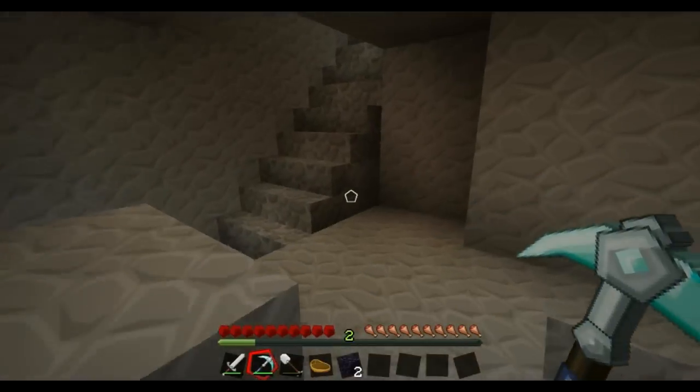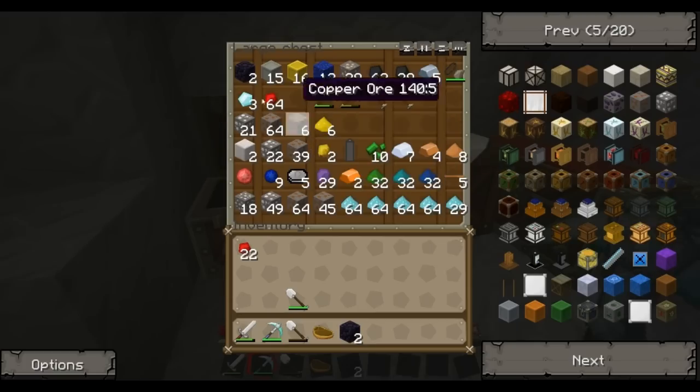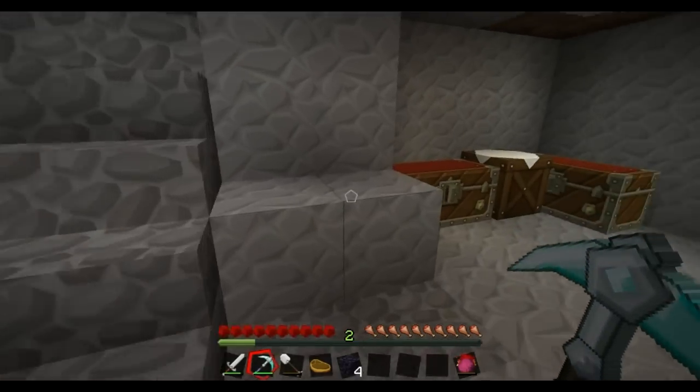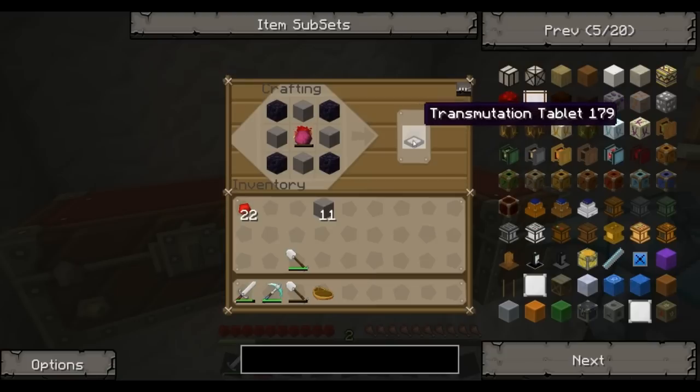Now that we have all of our stuff, we're going to head back up here, grab the rest of the obsidian, grab the stone, and finally grab the philosopher's stone — and that would let us create our transmutation tablet. Put these in each of the four corners, plus these, and that creates a transmutation tablet.